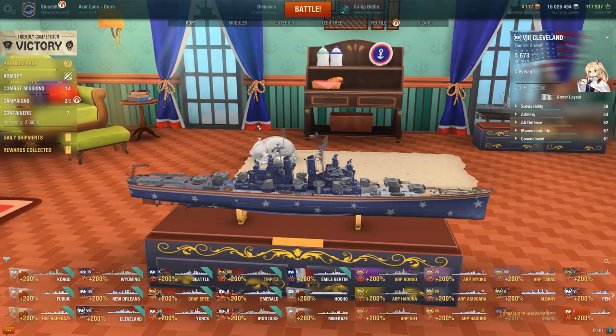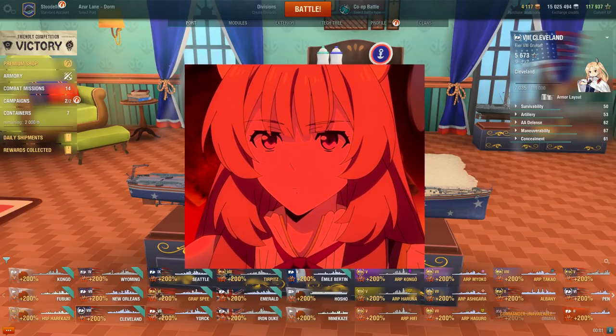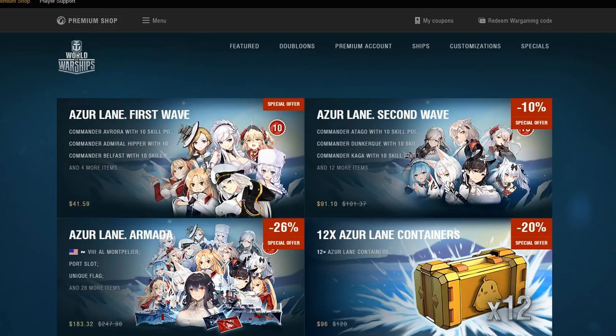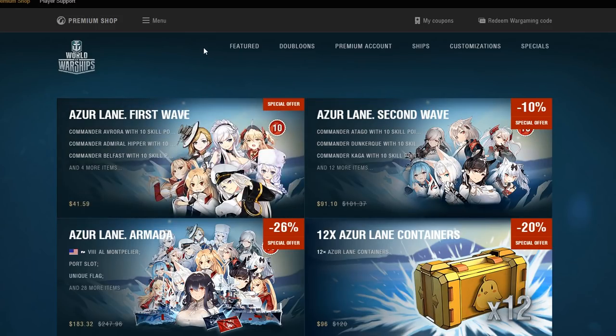On to the problems of this collaboration. It's rage time. Take a look at these deals. Just take a look at it — see if it looks fair. $41 for seven captains with 10 captain points. That is actually a pretty good deal.